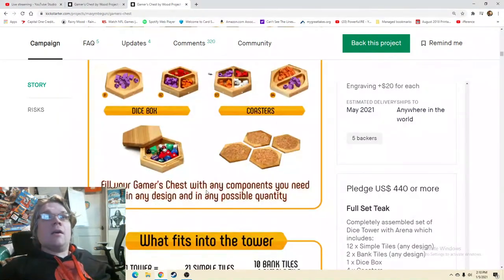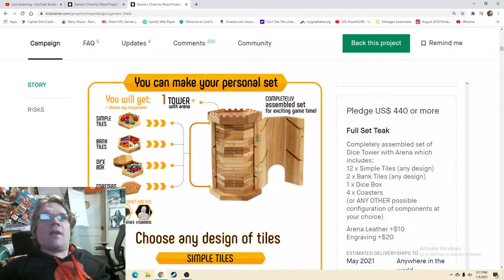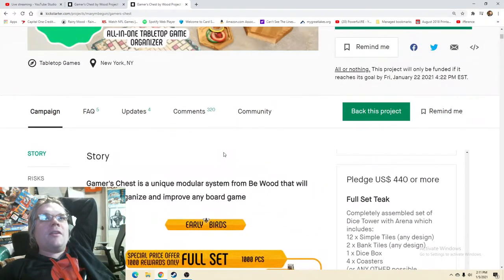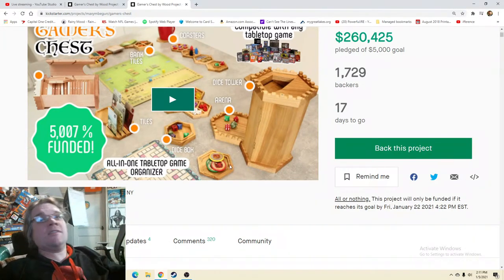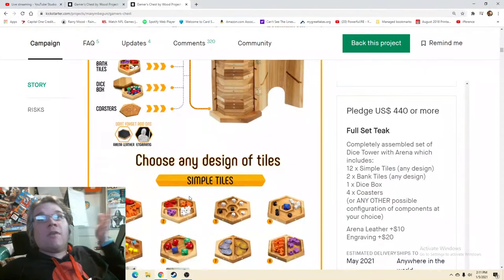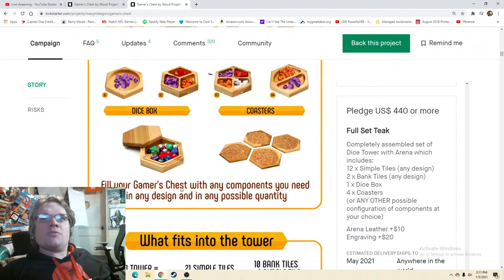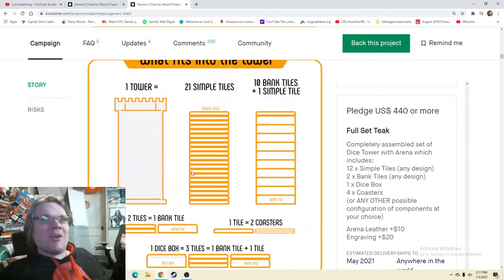12 simple designs, two bank designs — wow, that is really cool. You're going to be able to customize this however you want. I almost feel like that should be higher up on the page. Everything I'm talking about is now nitpicking because I think they're just nailing this — this is spectacular. I'd totally let people know: you're not just getting one of each, you get to choose the ones you think you're going to want. 'Fill your gamer's chest with any components you need, in any design, in any possible quantity' — wow, that gives it such a unique one-of-a-kind feel.